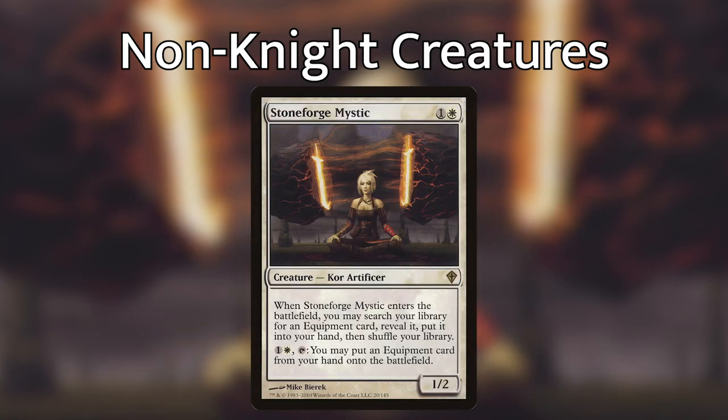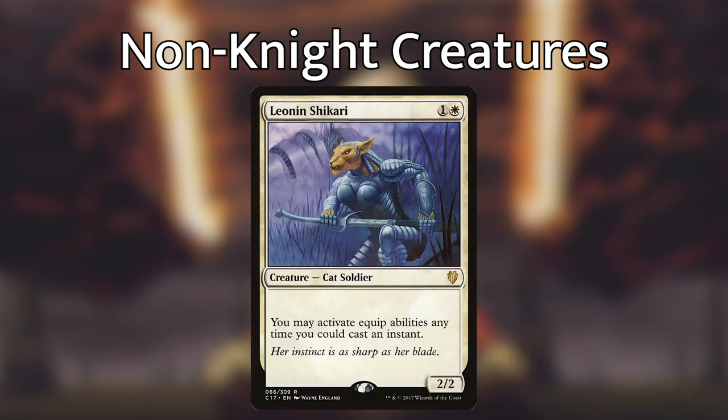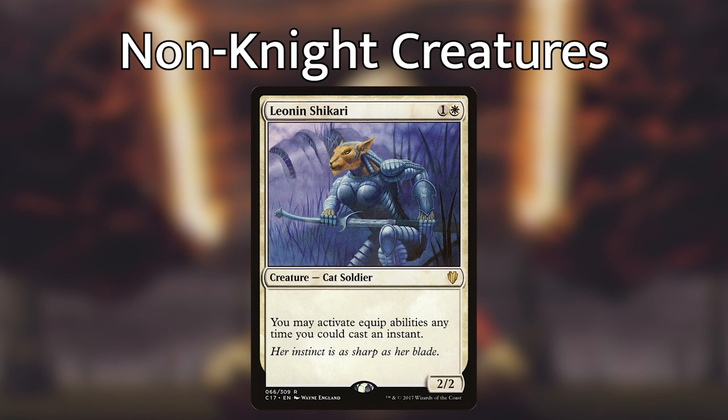Stoneforge Mystic is in this deck because if you have one or can afford one, she needs to be here. She tutors up any equipment you want from your deck and then lets you play equipment cards for one and a white from your hand. Leonin Shikari is a super fun include that allows you to activate equip abilities at instant speed. This opens up a lot of doors for combat tricks, saving your creatures from removal with equipments that give hexproof, indestructible, or protection, and being able to hold up your mana on your opponent's turn instead of wasting mana on equipping creatures on your own turn.